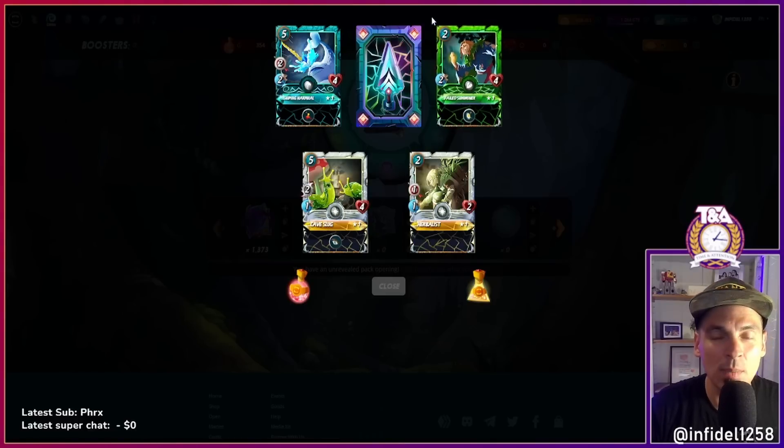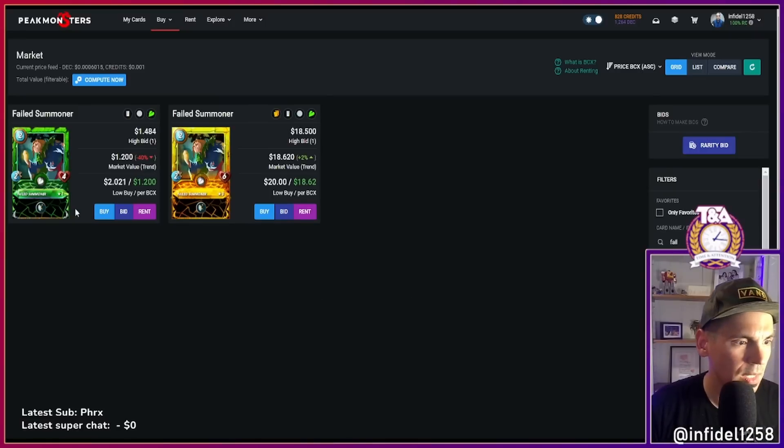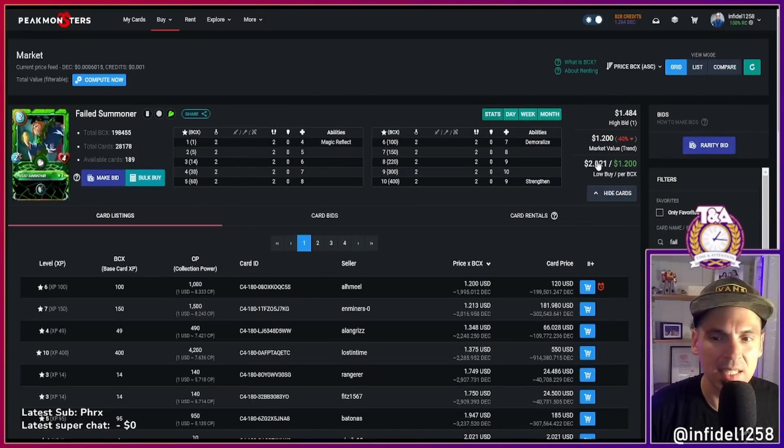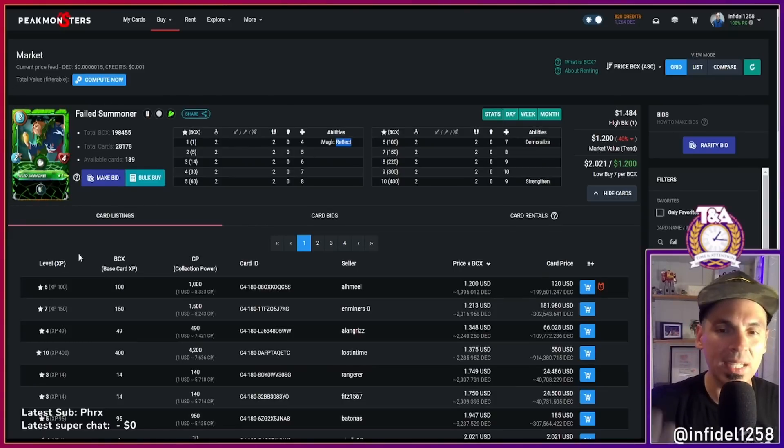Failed Summoner is an excellent card — in my opinion almost a must-have. Very reasonable for two bucks a BCX given how powerful it is, but you need 400 copies. The Demoralize is super important, plus seven hit points, and there's Magic Reflect — one of the possible counters for the new fire summoner. There's also a ton of Amplify damage on the green team. I could really see Failed Summoner being even more important because of the new Jassic summoner coming into the game. Expensive but could go up again.